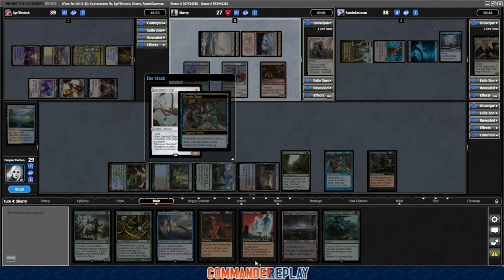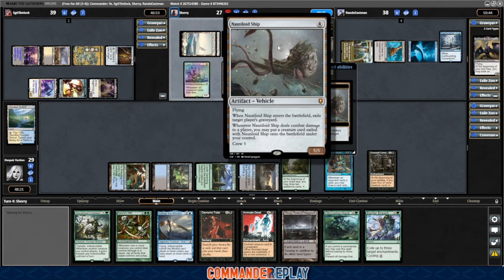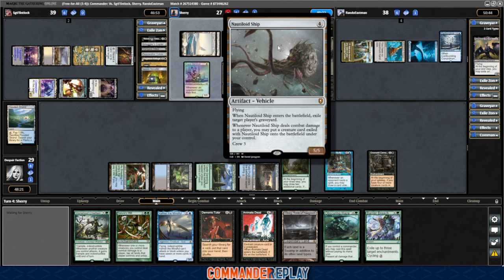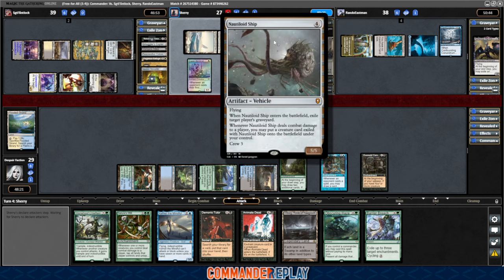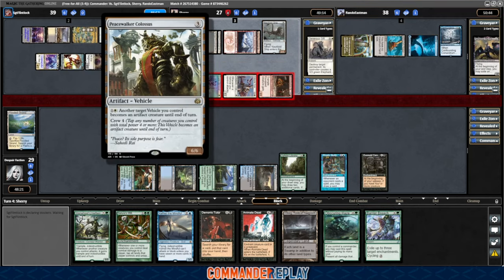We get to draw with Rhystic Study — love that. We do need to find more creatures here to get our commander going the way we want to. It looks like they're gonna do more of a vehicles thing. Nautiloid Ship enters the battlefield — exile target player's graveyard. I'll happily take that now as opposed to later. They get the Necron Monolith — that slows down that nonsense. When it deals combat damage to a player, you may put a creature card exiled with it onto the battlefield. Any creatures in here? No, it's a vehicle.